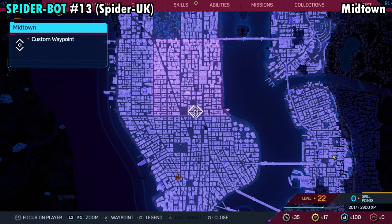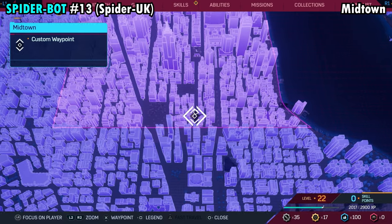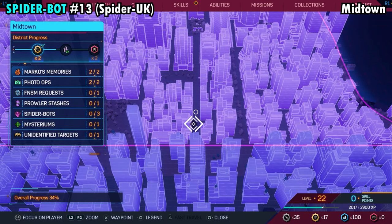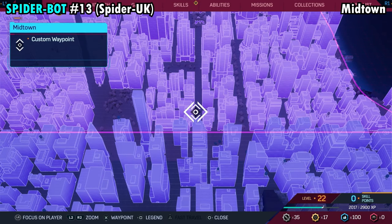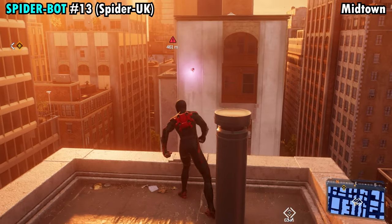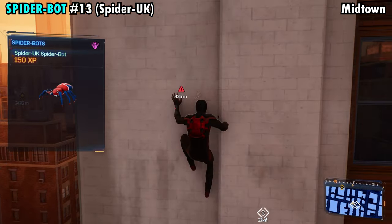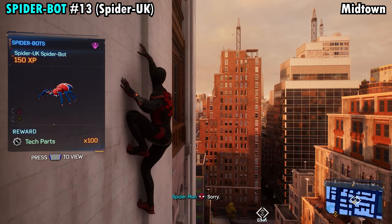Number 13 is going to be found on the far southern side of Midtown. Our marker is going to be placed on a building just on the left side of the street. We want to go to the building just to the left — you'll see it's a giant tall white building — and the Spider-Bot will be up at the top. Jump across, grab it, and you'll get Spider-Bot number 13.